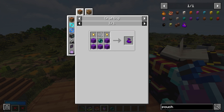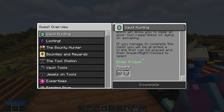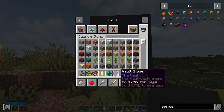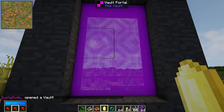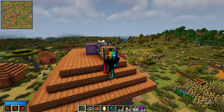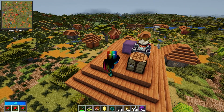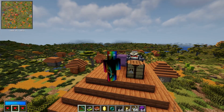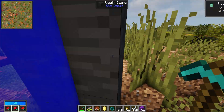The next quest is to enter a vault. To do that, make a vault portal using the vault stone from the caves, then place the crystal in the portal. For your first vault I recommend bringing: a pickaxe, axe, sword, as much armor as you can, a bucket of water, some blocks, your shulker box, your vial, five purple wool, one string, two gold nuggets, and an enderpearl.